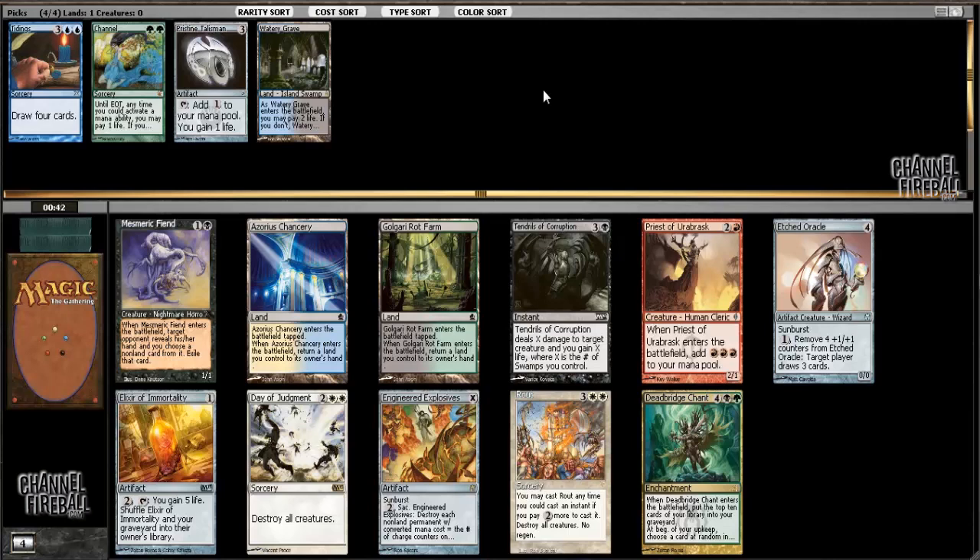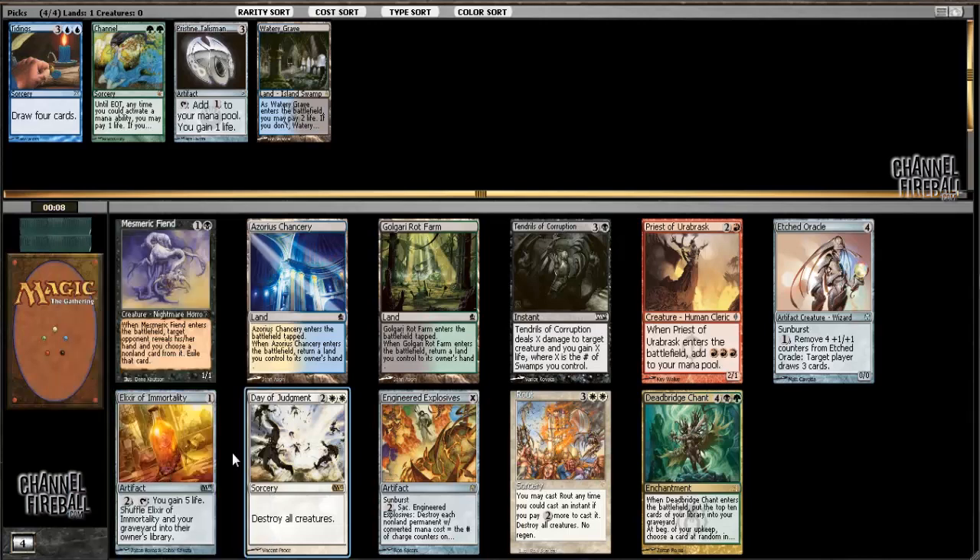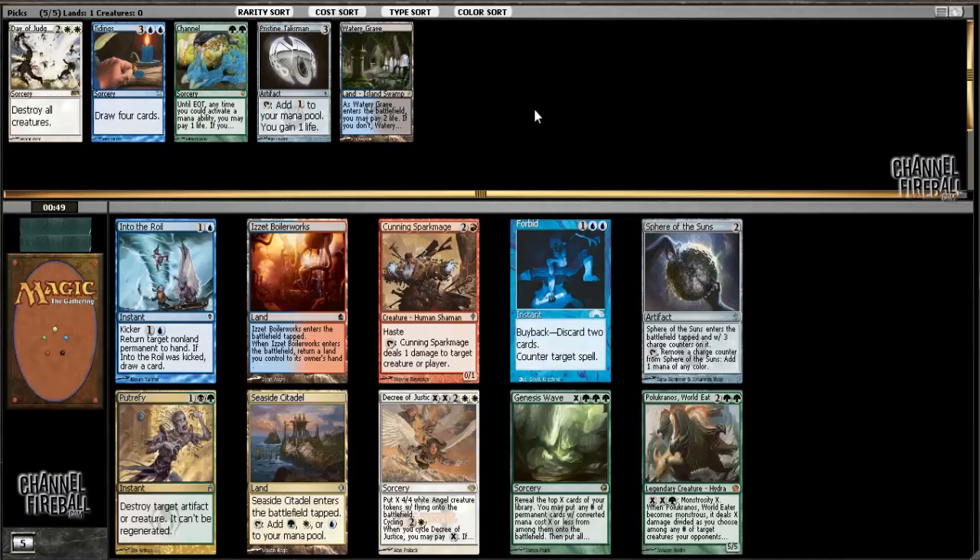I'm going to take Day of Judgment here. It's slightly inconvenient that I have the blue-black dual land instead of the blue-white dual land, but I've noticed that they toned down the number of no-questions-asked board sweepers in the cube. So having one of the most efficient ones in your blue control deck is very valuable. Elixir of Immortality is a card you think of as being really good in a blue control deck, and I have played it in the right circumstances, but you can usually get some titans or planeswalkers to win the game just fine if you're drawing enough cards to make Elixir good anyway.